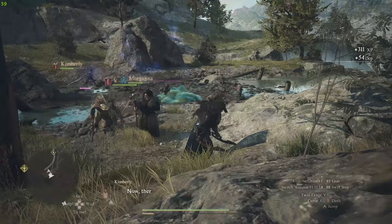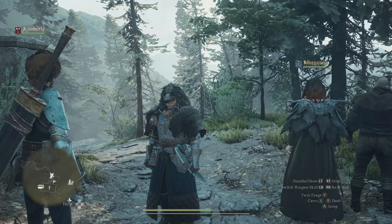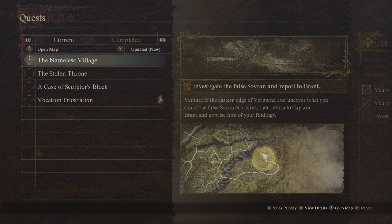Let me show you exactly where to find this item - it's pretty damn good. In order to get Blades of the Pyre and the Formless Feint, it's actually in the same quest in the same area. You want to be on this quest line called the Nameless Village. In order to get this one, continue the storyline with Brant in Venworth - that is the main quest line. Just continue with it and you will get this quest.